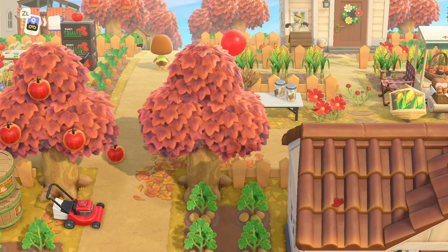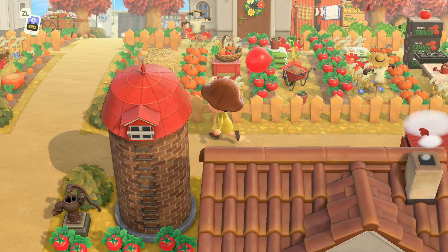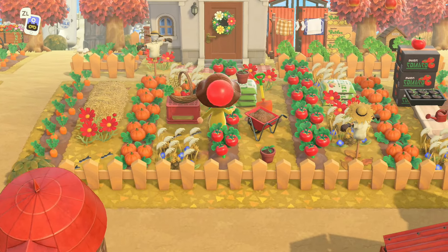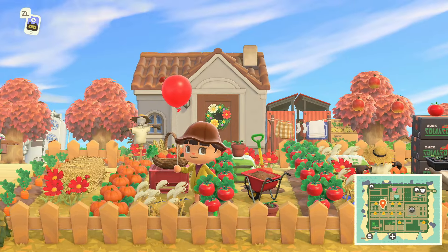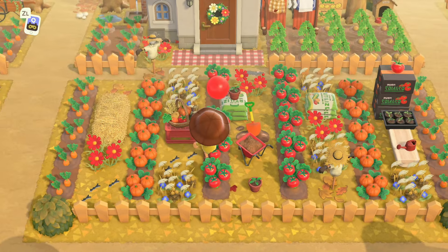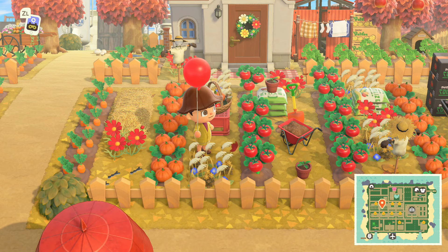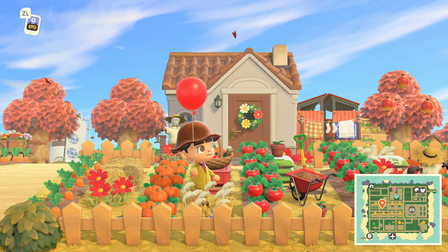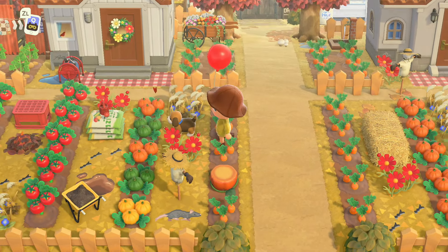All right, continuing along — look at this yard! They've got the gardening going on: you've got the basket of stuff they're harvesting, the wheelbarrow, the shovel digging holes, all the potted plants to go in, plus all the soil. The yards are so good. We have another villager yard — same thing, they're doing gardening and maintenance work on this one.